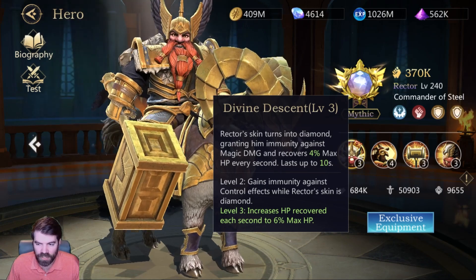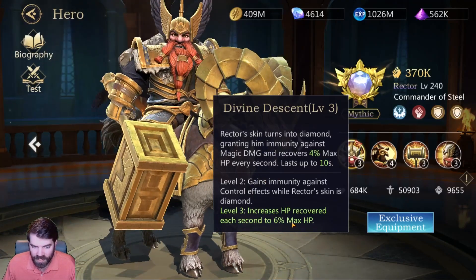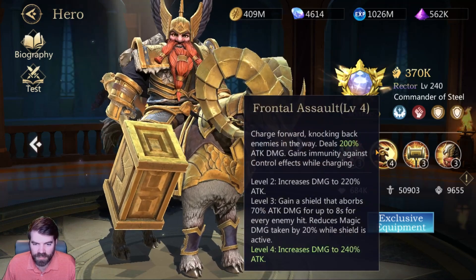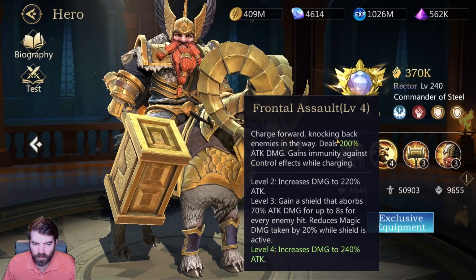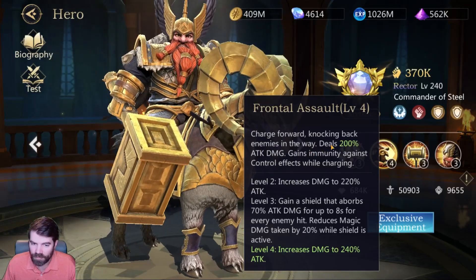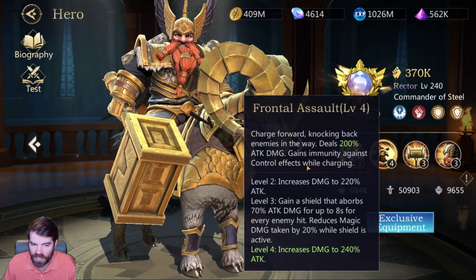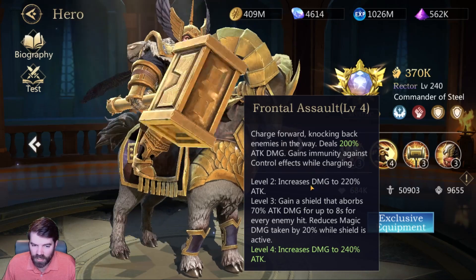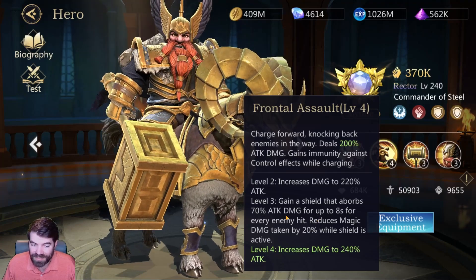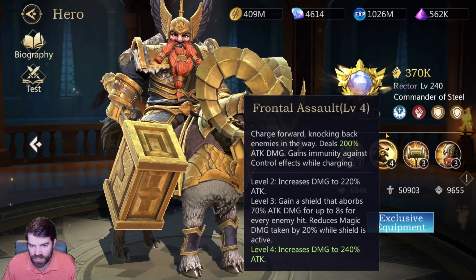So he might be a good unit if you are fighting a lot of mages or magic damage. When it scales up, he gets more HP regen and gains immunity to control effects. That's his ultimate. His first ability, Charge, charges forward knocking back enemies, so he has a little bit of CC. I wonder how long they're knocked over — deals 200 attack damage. Gains immunity against control effects while charging, and he also gains a shield that absorbs attack damage — 70% of his attack damage for up to eight seconds.